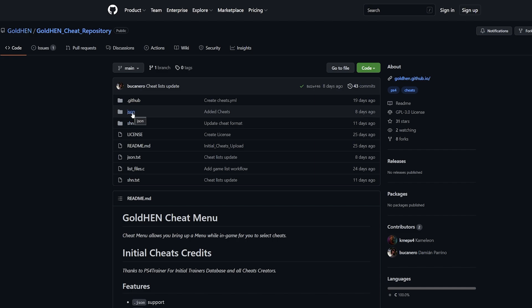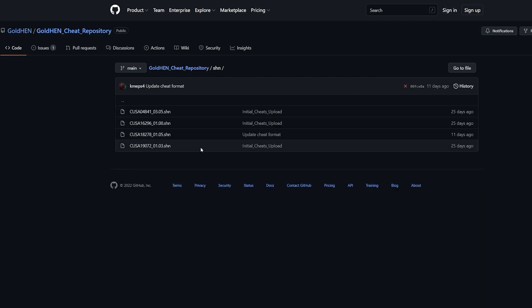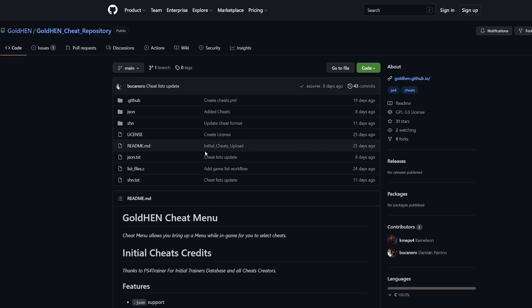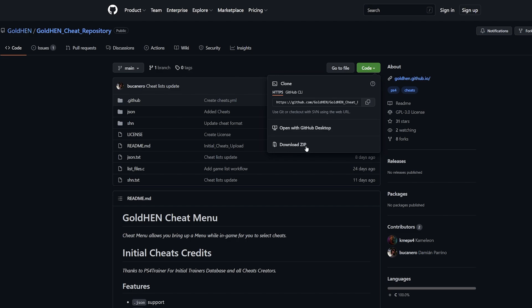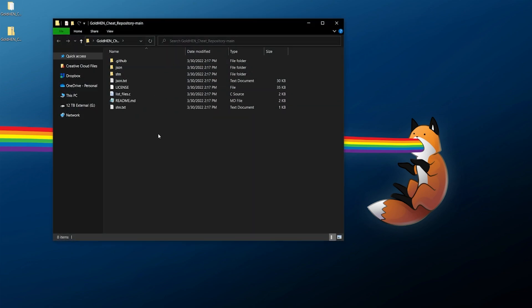All files in JSON format — which seems to be most of them — are in the JSON folder, and a few are in the SHN folder. Rather than downloading these individually, which isn't easy, we're just going to download the whole repository. It's very small, so it's worth doing. Click on Code, then Download ZIP, save it somewhere easy to find, then right-click and extract it to your desktop.